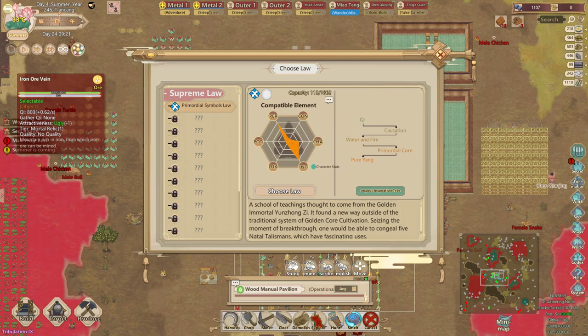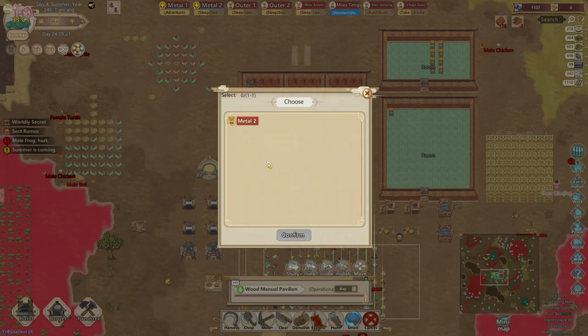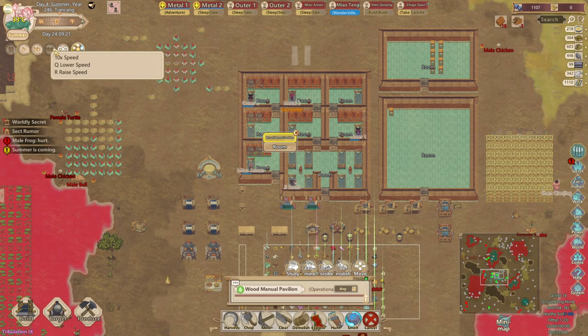I just figured I'd do a quick and dirty early shapeshift tribulation tutorial, since some people were complaining about the length of the one from before.